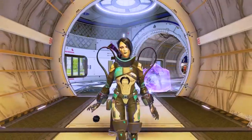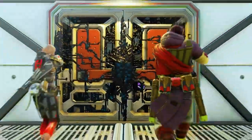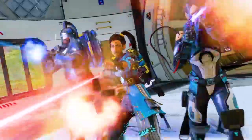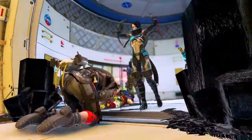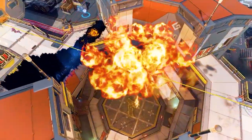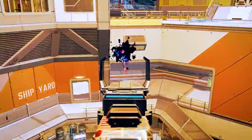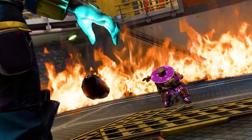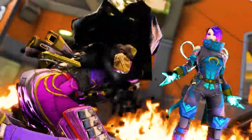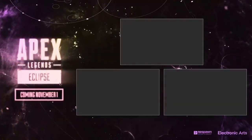Last on the list, we have the names of the abilities for Catalyst. Her passive is called Barricade — you can reinforce doors to make them tougher to kick through. Her tactical is called Piercing Spikes, which slows people down. And then her ultimate is called Dark Veil — it looks like it's going to be able to block Seer's ultimate, maybe even other scanning abilities, and it also slows you when you go through it, kind of like a stun from Watson's fences or an arc star.